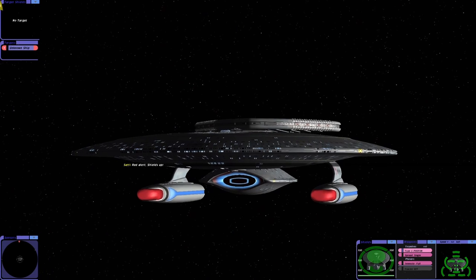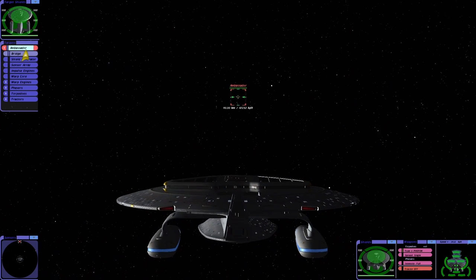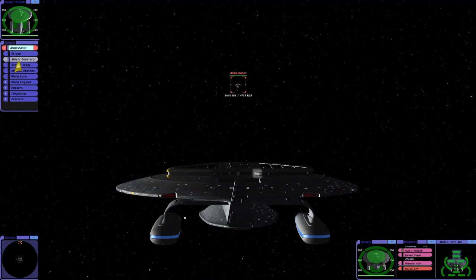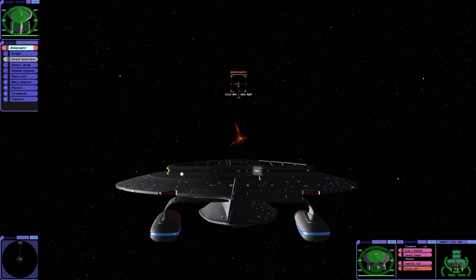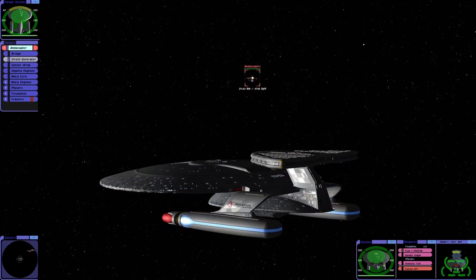Now I'm thinking, obviously the Nebula class has a technological advantage, but the Ambassador class was a flagship, so it stands to reason that that would have been the most powerful ship of its time, where the Nebula class isn't the most powerful ship of its time.